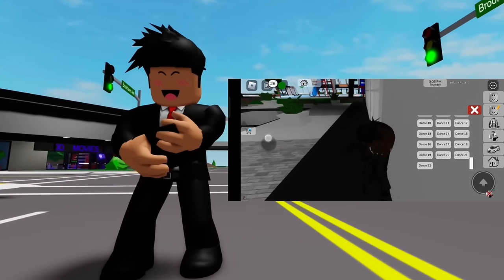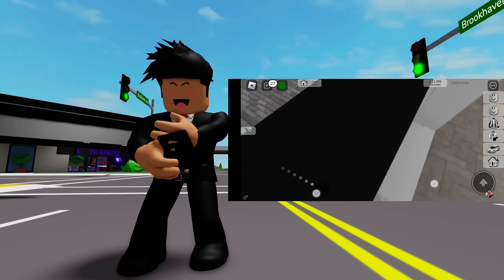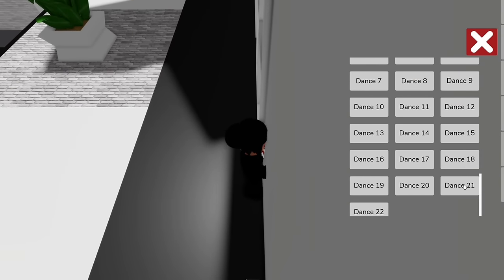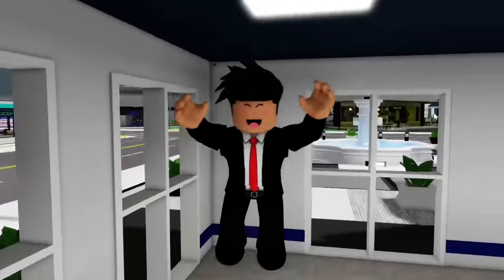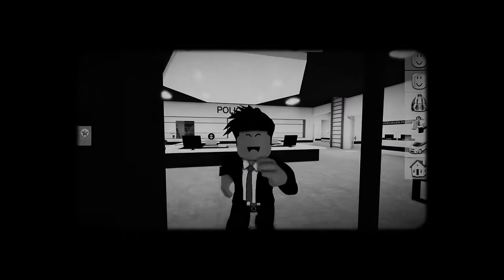Next we got a glitch that allows us to glitch through any wall. We need to do dance 21, and as you can see, he just glitches through no problem. So let's go to the same wall and do dance 21. We do the dance and try to glitch our body inside the wall. Oh, it works! That's really useful for breaking into people's property — I didn't think that would actually work.